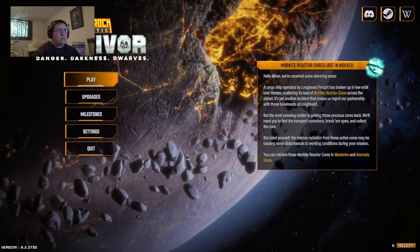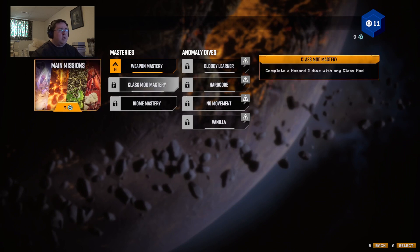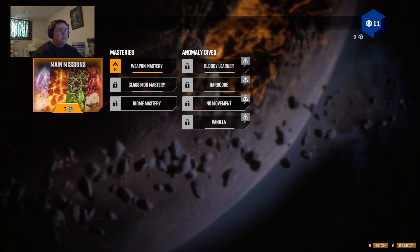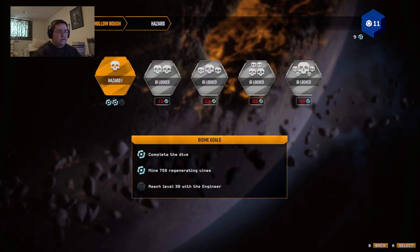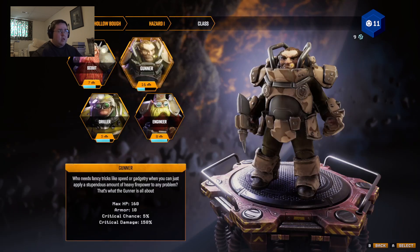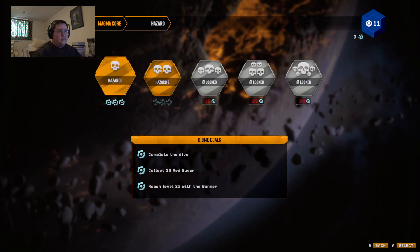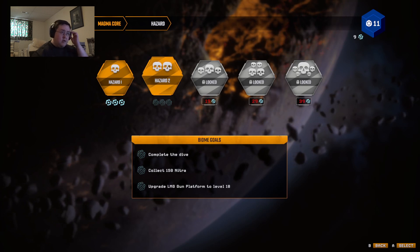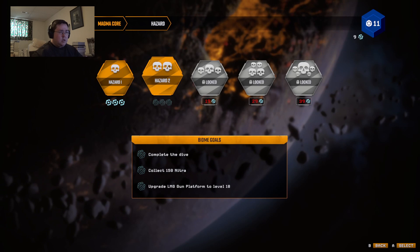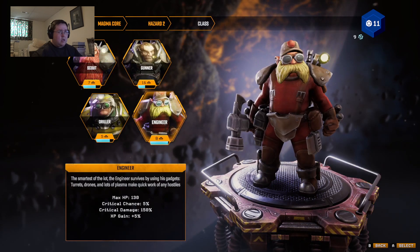Okay, so that's all I can go with to start. Main missions, masteries — okay, I'm glad they kept this around. It's to the bow we go. Looking like a hot one today — complete: collect 150 nitra. I think Hazard 2 is best.